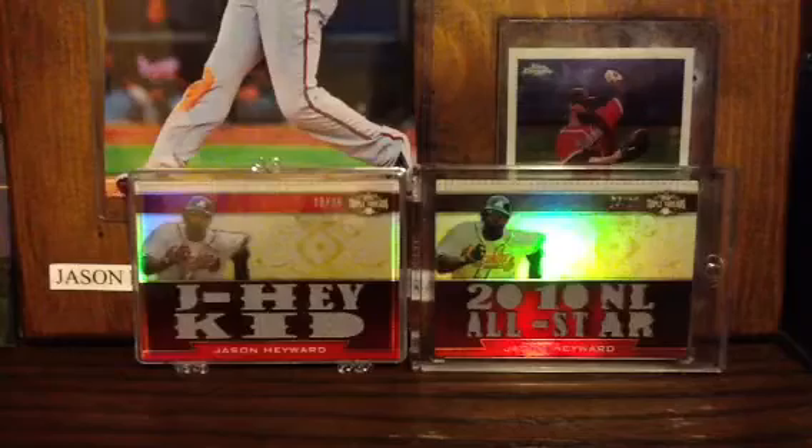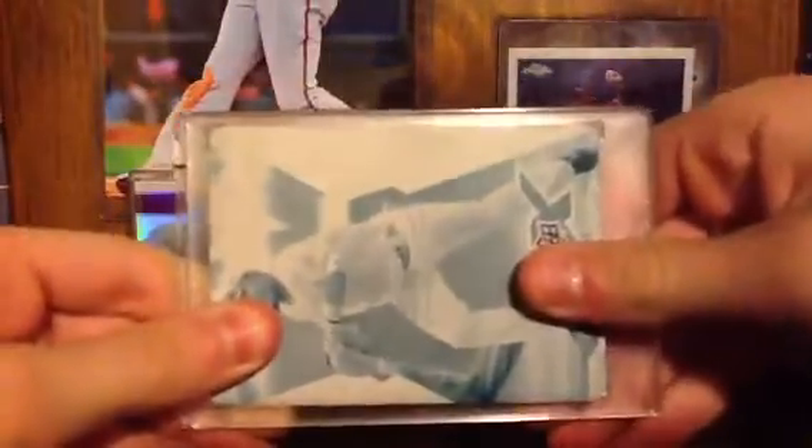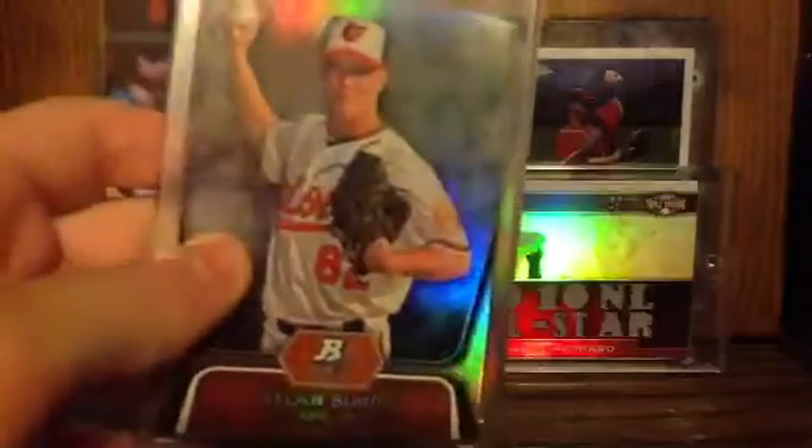I'll slow roll it just a second — with this printing plate. I also pulled this myself. 2012 Bowman Platinum Prospects, Baltimore Orioles — Dylan Bundy. This is just so sick, I really, really, really like this card. It would have been cool if it was one of the chrome or insert backgrounds, but still, Bowman Platinum Prospects. I was so psyched when I pulled this. It's pretty sweet.